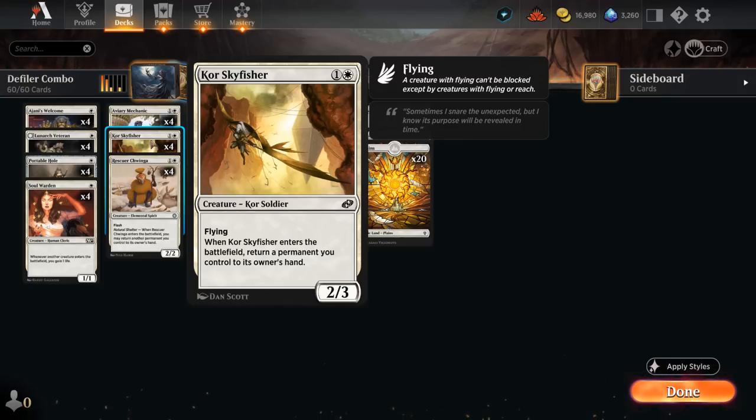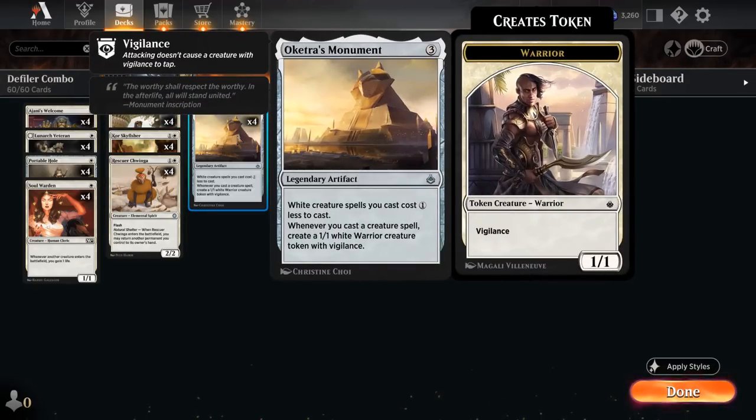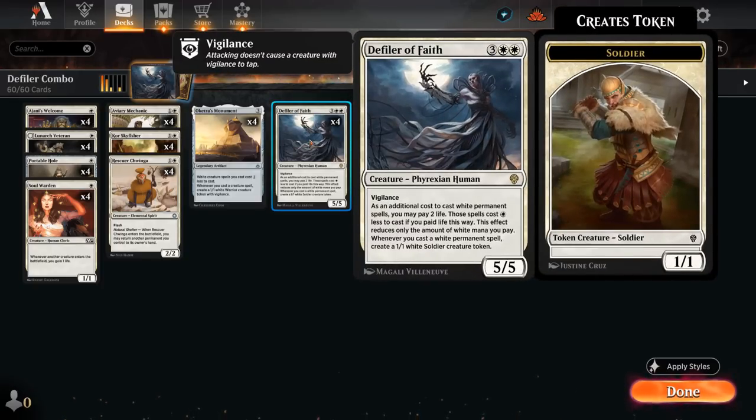Skyfisher is a 2/3 flyer — when it enters the battlefield, we return a permanent we control to its owner's hand. It does not say 'another permanent,' so Skyfisher can pick itself back up, letting us replay it over and over again, making a 1/1 token with Monument and a 1/1 token with Defiler of Faith each time.